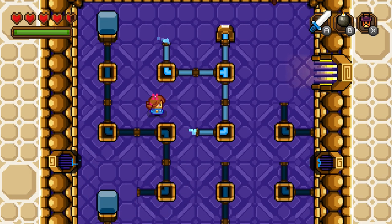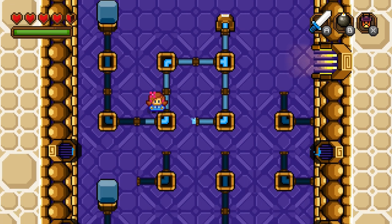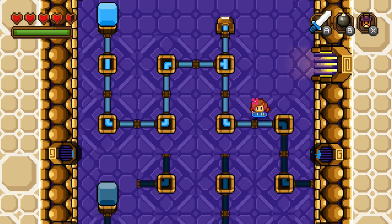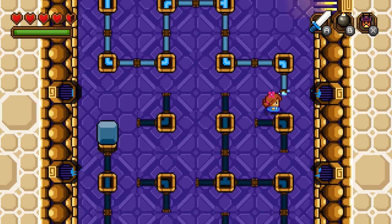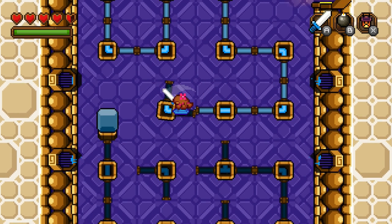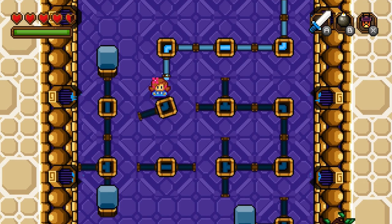I think the only way to do this... it would have to be like that. And I can shoot that one like that, and I can move this one to the right side, push this one left, and then push this one also left. I guess I can cross that one over. I think I'm doing this right, hopefully.